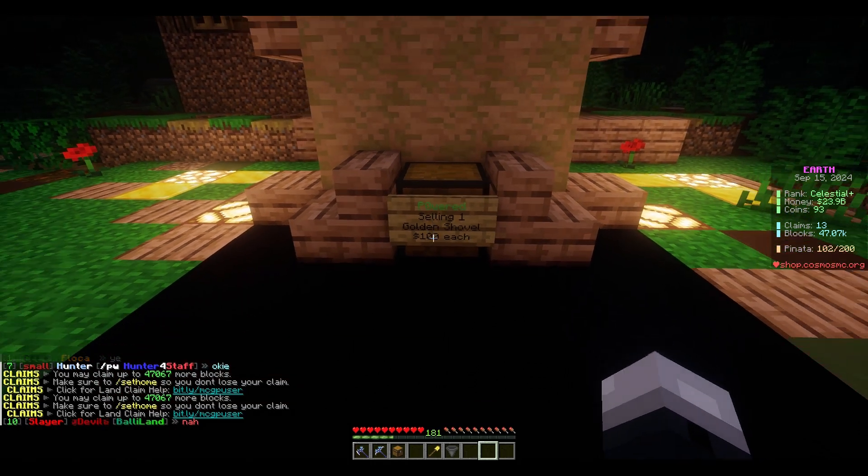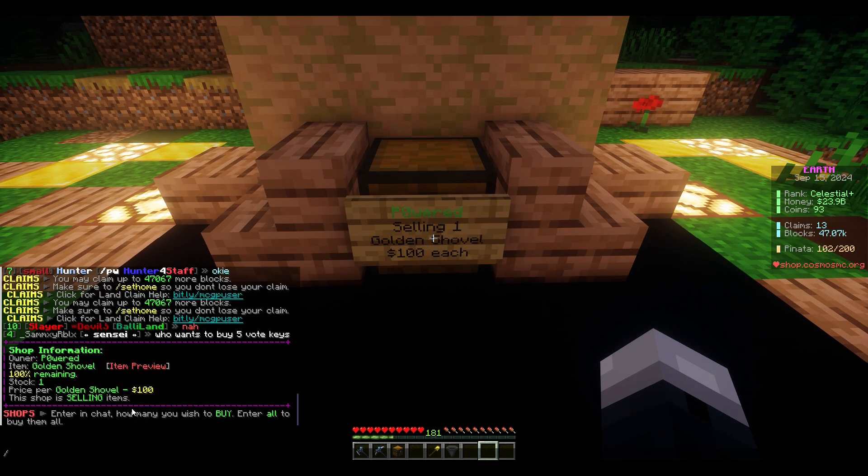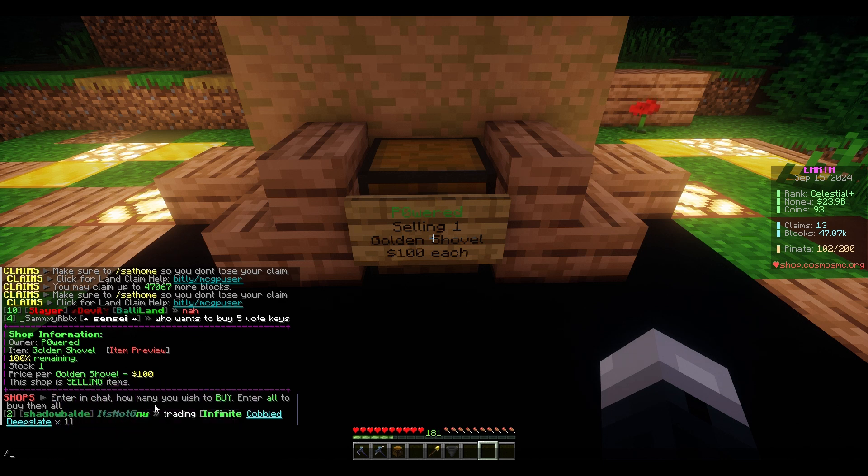Now all you have to do is left click the shop. It will pop up a menu here, and then it will say enter in chat how many you wish to buy or enter all to buy them all. So for example, if you wanted to buy one golden shovel you would just type the number one. If you wish to buy all of them you would type all. And this goes for any number.